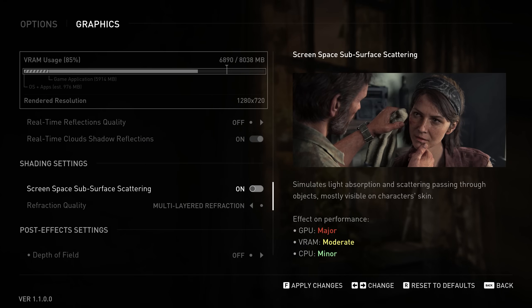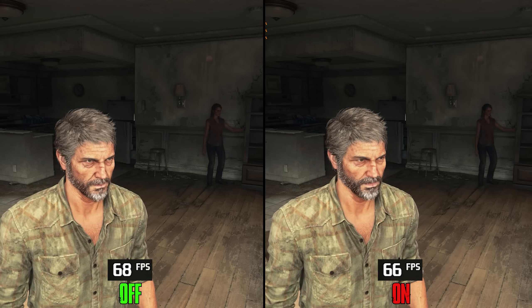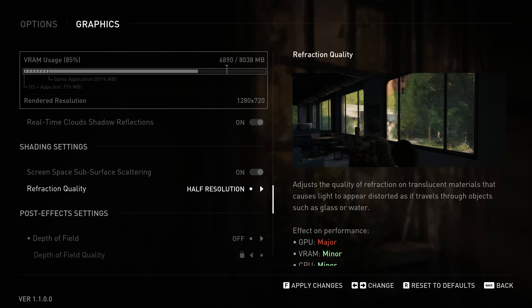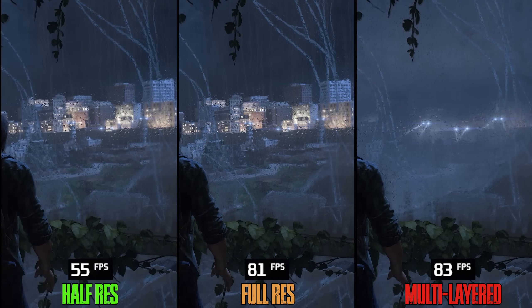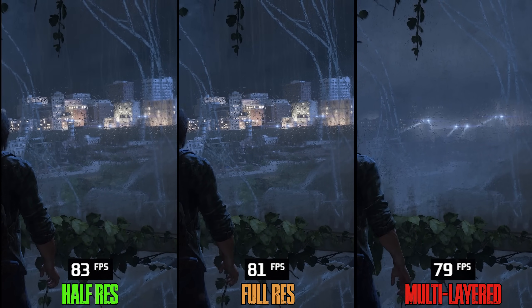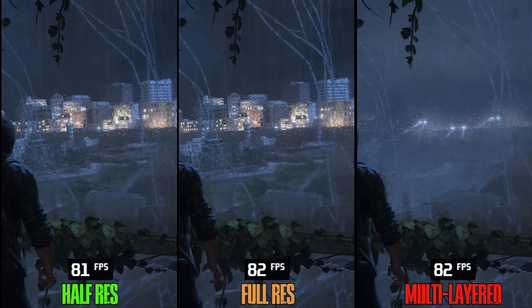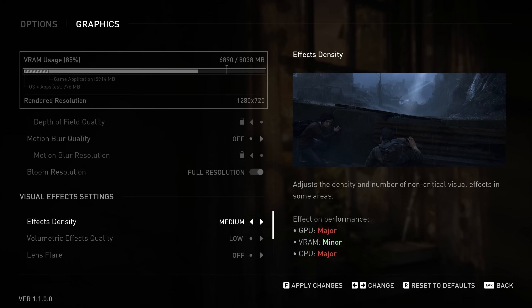In the shading quality section, Screen Space Subsurface Scattering costs a small 2% when enabled, so keep it on. Refraction Quality has negligible performance impact when going from half resolution to multi-layer, so I recommend multi-layer refraction.